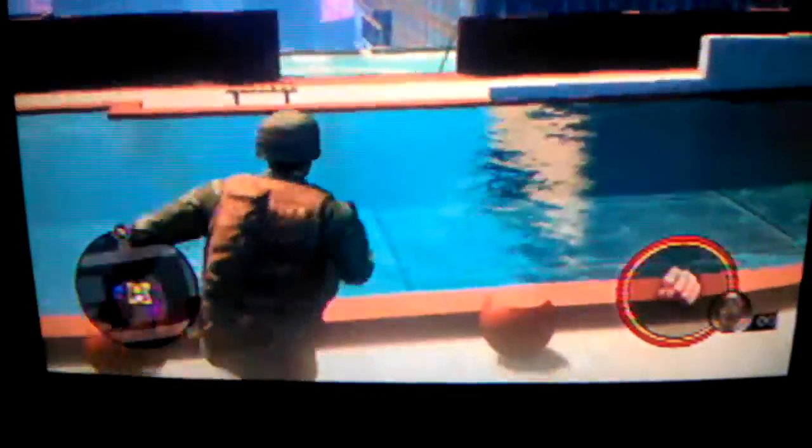Hi guys, today I'm going to be showing you a glitch on Safe Throw the Third. To start off, you're gonna have to go to the penthouse and go to the helipad stairs across the pool.